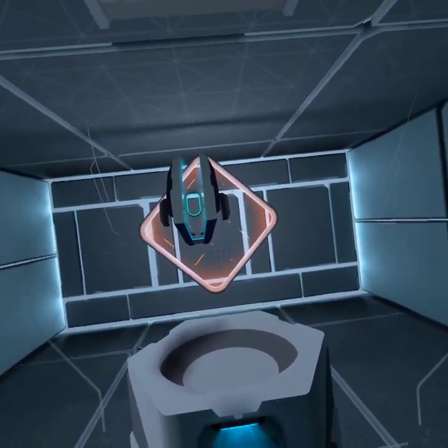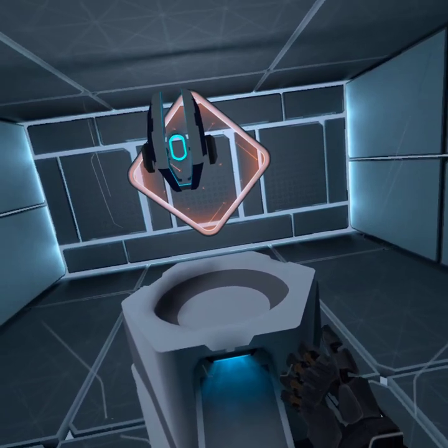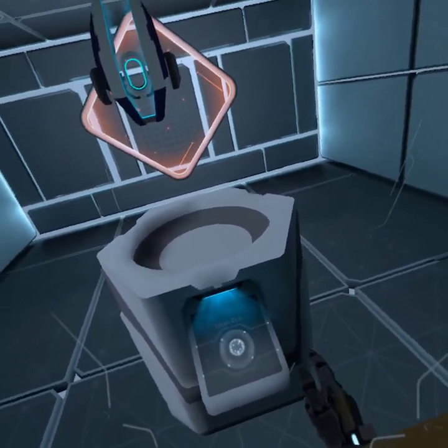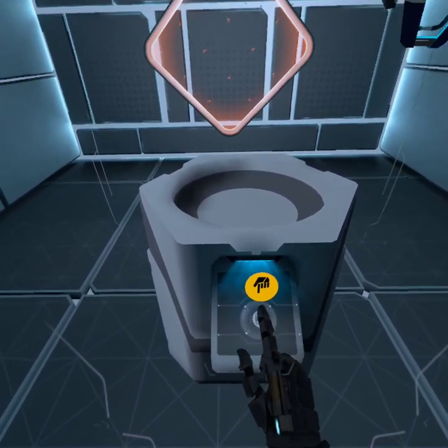First, close your hand to form a fist. Now extend your index finger. Good! To proceed, use your index finger to press the hollow button in front of you.